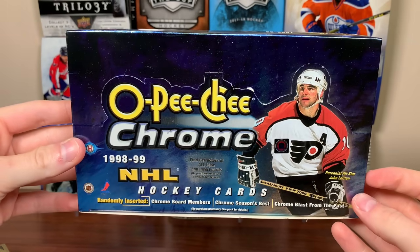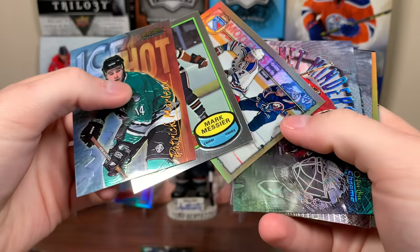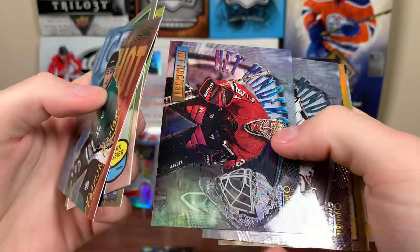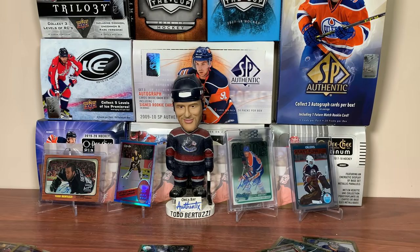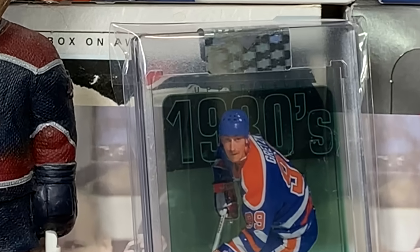There's a hobby box of 98-99 OPG Chrome. Really cool product with a really high ceiling — the floor isn't bad either, we got a bunch of cool Chromium cards. Kind of wish we did better on the refractors. The Leech is definitely the best there. We got the Hackett Netminders refractor and the Kapanen refractor. I really enjoyed that — if I can somehow find a box for cheaper, I'll definitely get another box because I like the upside. Stay tuned for more breaks to come, and as always, thanks for watching.